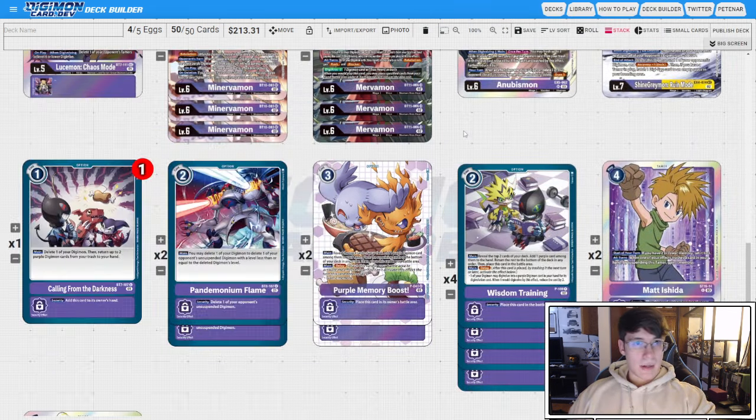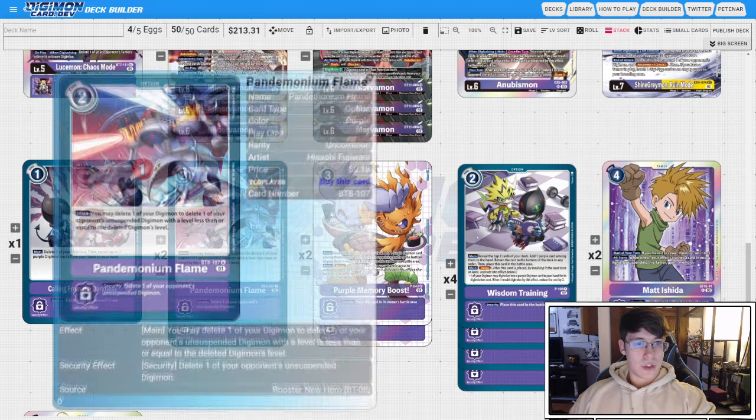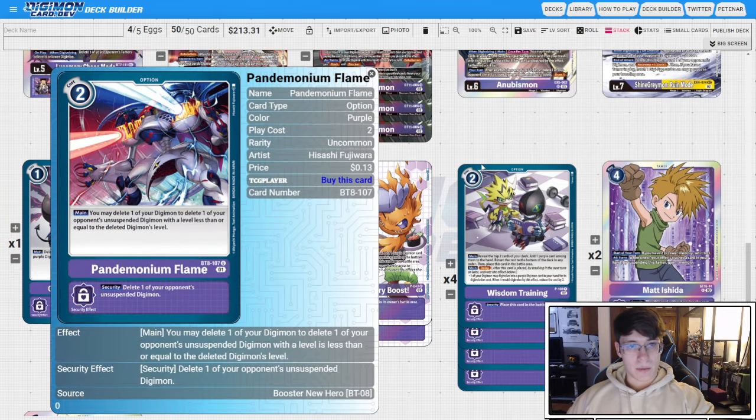We go one Calling that grabs back our Anubis and can pop our Minerva stack if we have to — really nice. Two Pandemonium Flames. I always like this in my Minerva Mon shenanigans decks: being able to delete Minerva Mon to clear a level six on board and then immediately have advantage when you tap your Analog Youths and get a Mervumon or a Lusamon, potentially clearing another body and getting your raid checks if you go into Mervumon instead of Lusamon. You have a lot of potential to do a lot of damage with this card, so I run it at two.